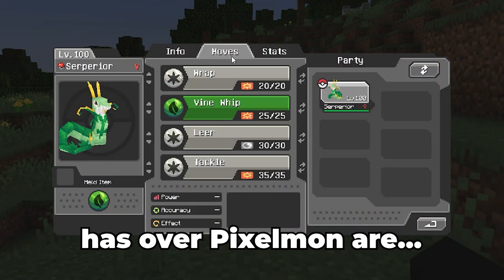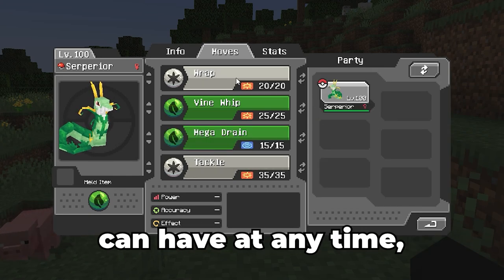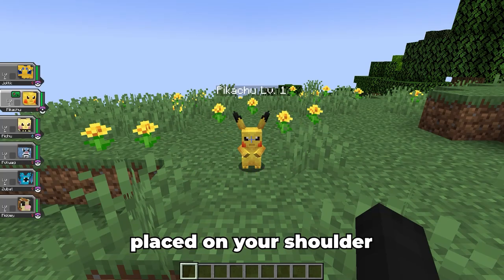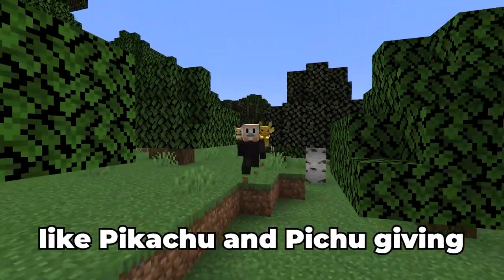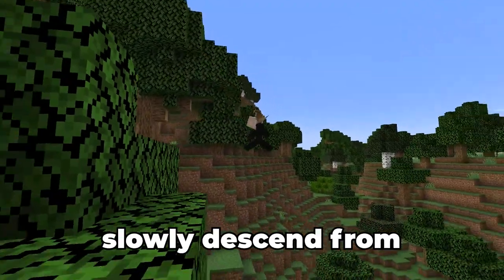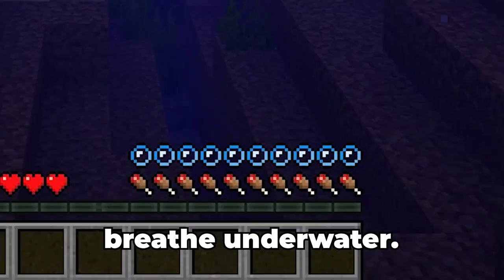Some other perks that Cobblemon has over Pixelmon are: a Legends Arceus type of evolution and moveset process where you can choose which ability your Pokemon can have at any time; a friendly user interface that lets you check party members' IVs, EVs, base stats, friendship levels, and much more. Baby Pokemon can be placed on your shoulder, with some of them giving you specific benefits when placed — like Pikachu and Pichu giving the player Speed, allowing you to run fast; Zubat and Pidgey giving you Feather Falling, which lets you slowly descend from high places; Joltik giving you Haste, which lets you mine resources faster; and Wooper granting you Water Breathing, which lets you breathe underwater.